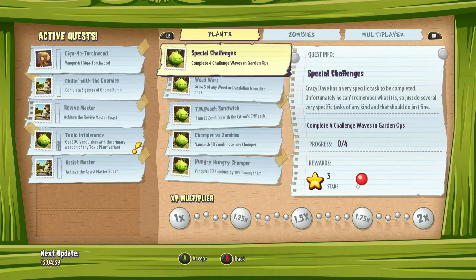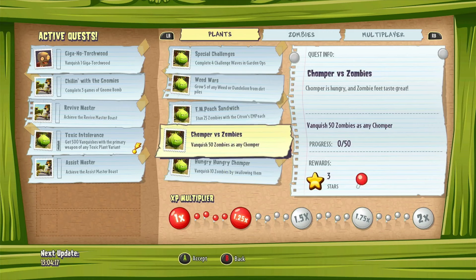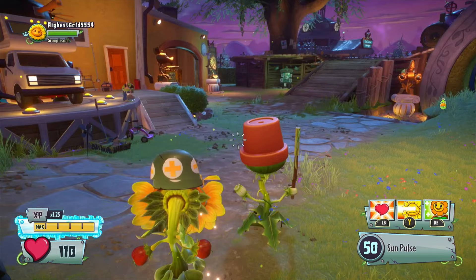Now let me show you the quest board. In addition to the assignments that DaveBot3000 gives you, every once in a while you'll find a few quests here on the board that are certain specific tasks - like stun 25 zombies with Citron's EM Peach, and other miscellaneous tasks. Every once in a while it's good to come here and check, as you may actually complete a lot of these just going through the campaign. They give you stars, which are a secondary currency you can use to open certain chests hidden throughout the backyard.